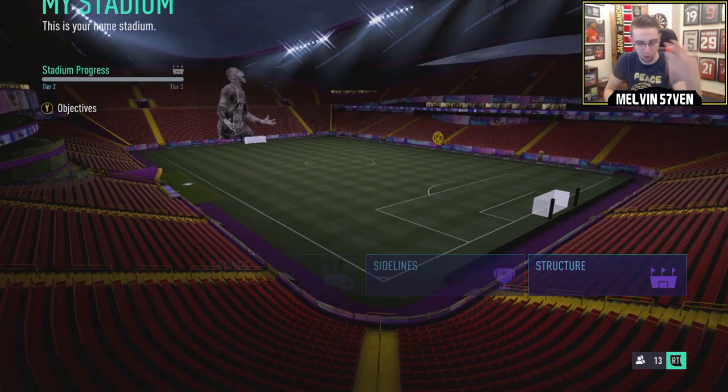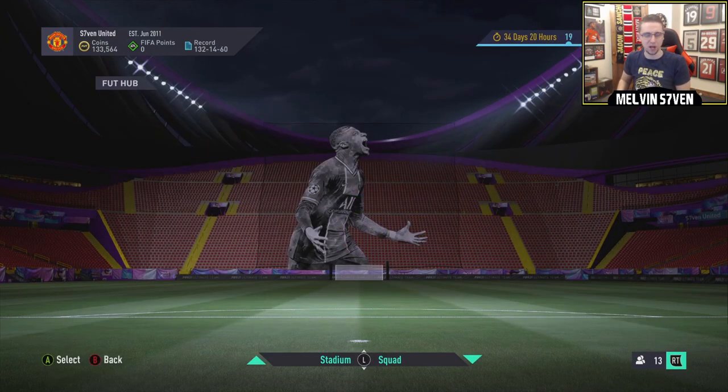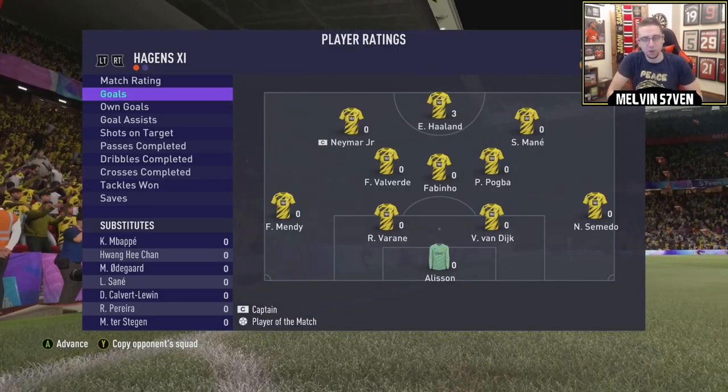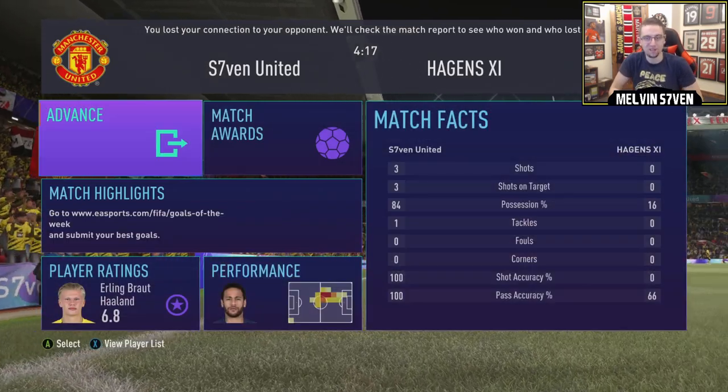Now I can see we've got the Dortmund kit selected. I'm going to invite my mate and we'll get the badge or whatever it is - I think it's the badge - then we'll play the rivals games. We've got that done. As you can see, three goals scored with Haaland in about four minutes 17. I just did it on Mystery Ball to get the pace and dribbling boosts, which worked quite well. That's how you do that segment as quickly as possible.